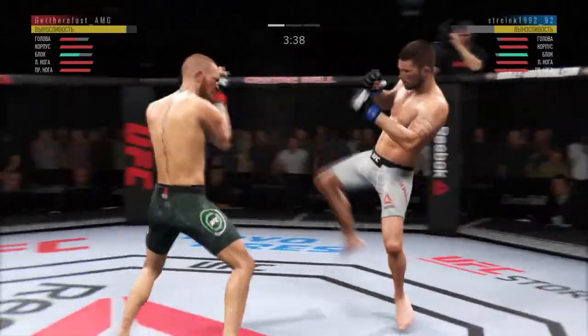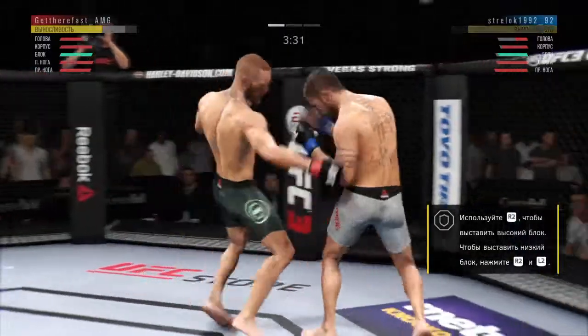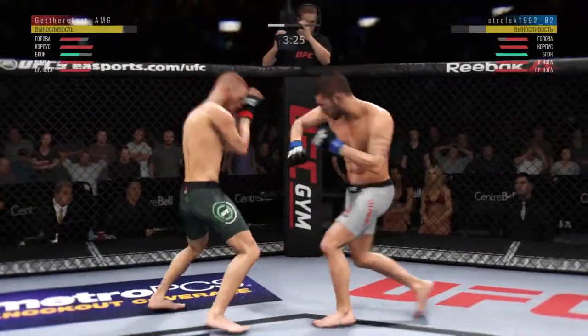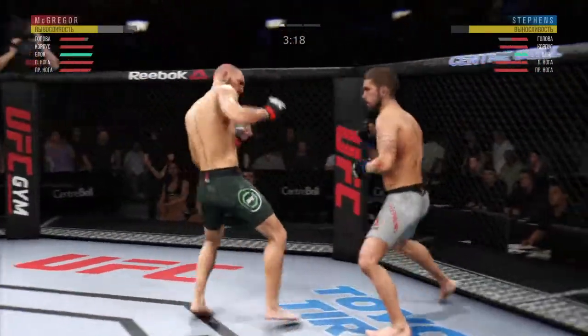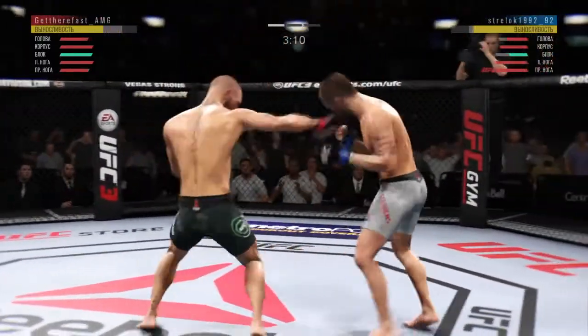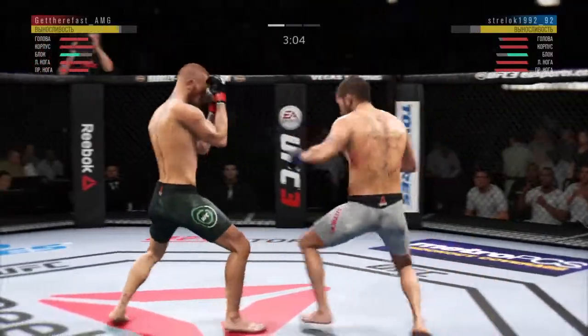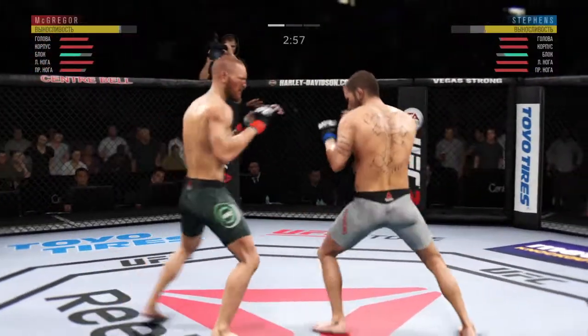Big left hook there. He's in trouble right now. Big straight punch — look at this! Who saw that coming? What a leg kick! McGregor gets caught by the inside kick and lands inside again.